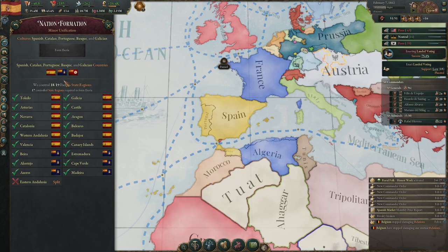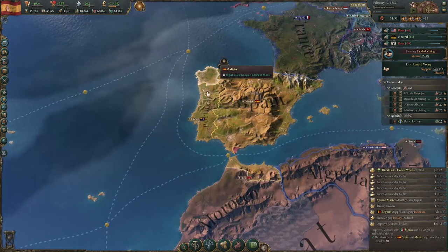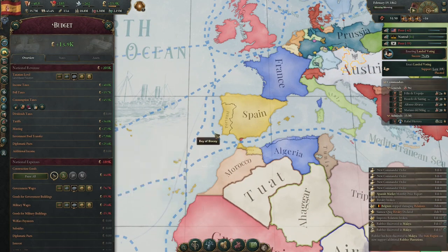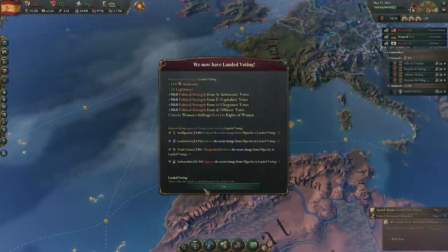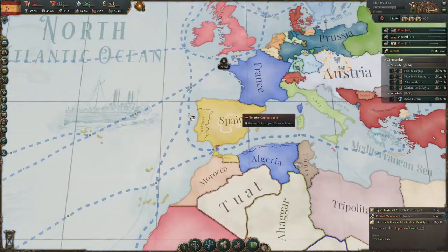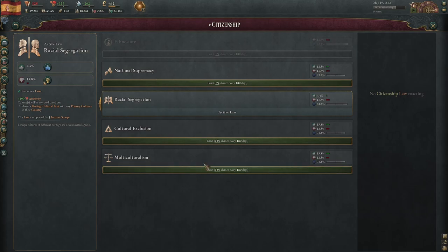We now have all of Iberia! I can probably form Iberia once I get pan-nationalism. All of Portugal is ours. I'm getting so much money from the diplomatic pact - almost 10,000, which is very nice. And we've finally passed the landed voting law that I've been trying to pass forever. Now we finally have elections in our country.